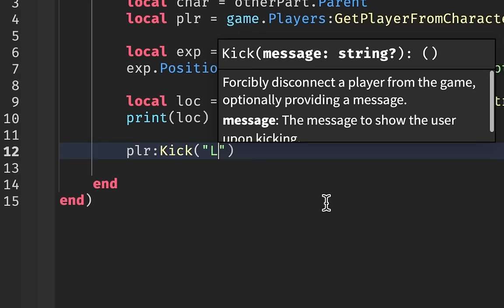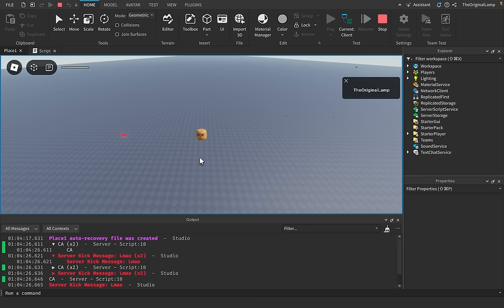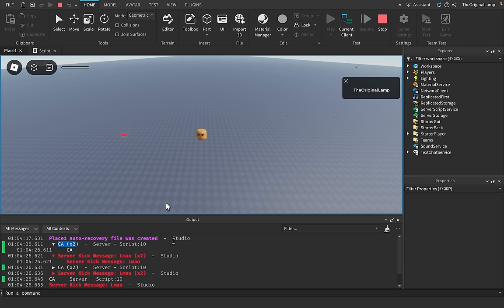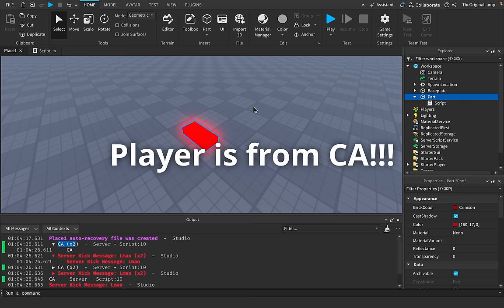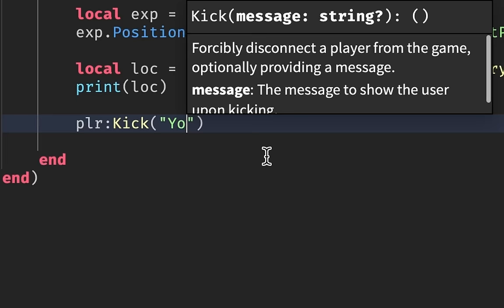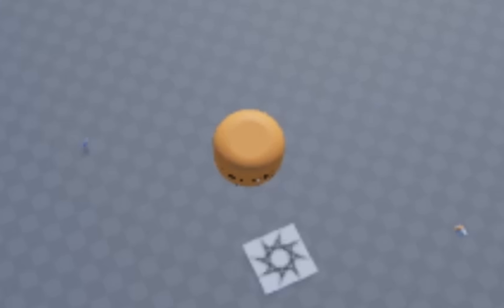If I touch this kill brick right now — yes, there we go! It's leaking my address. I'm not seeing the kick window for some reason, but it says it kicked me so I'll take its word for it. The old kill brick would broadcast your location to everyone, which was pretty fun. Imagine stepping on a brick and getting that message: 'You live in CA' — absolute peak.